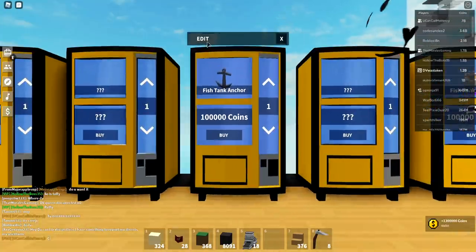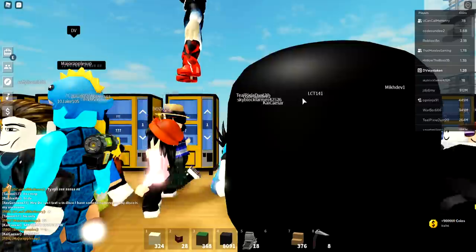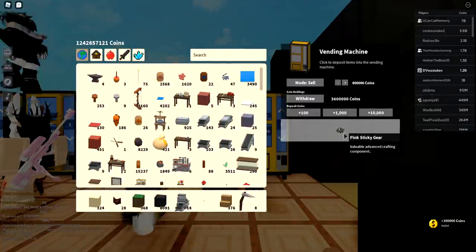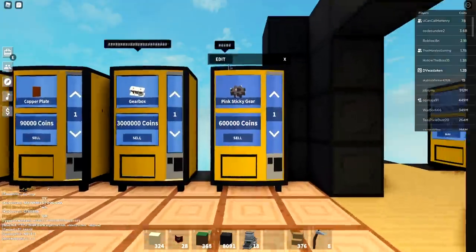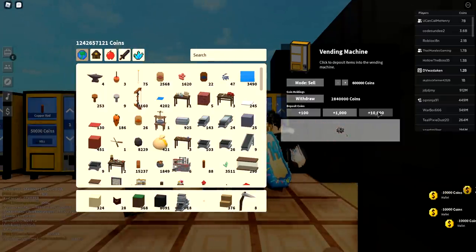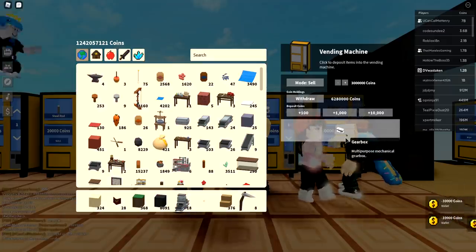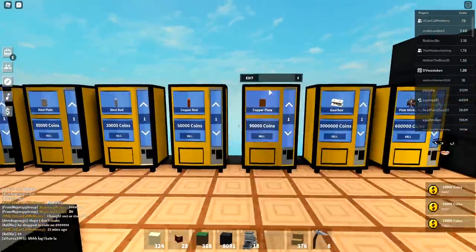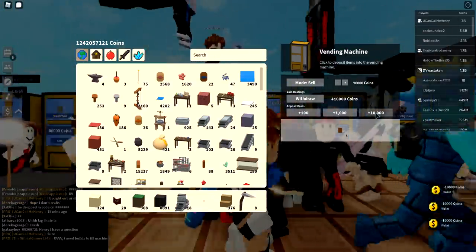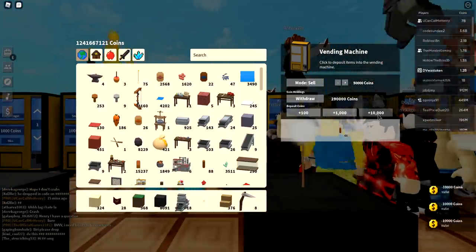Another option if you are worried about permissions or anything like that — you can always start out with consignments. What consignments means is they are going to give you items for you to sell for them and you're not going to buy them from them. So say someone had maybe like a rage blade and they wanted you to sell it for them. You could take the item for free with the acknowledgement and agreement that you are going to sell that item on your island, and you are going to keep a percentage — you might say I'll keep 10% of anything I sell. So if they give you a rage blade and you sell it for 50 million, you get 5 million off of that, and then you give them 45 million. That's another way of doing things for shared islands, but that is a totally different scenario than what I'm going to show on this video.